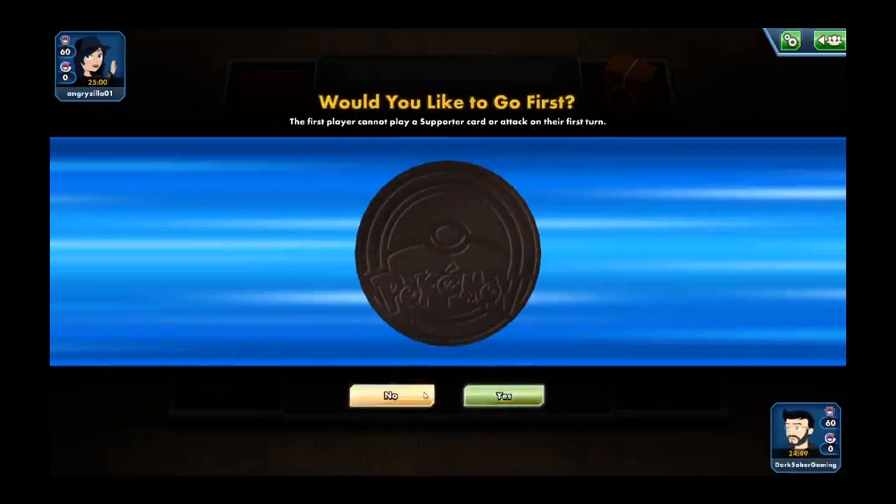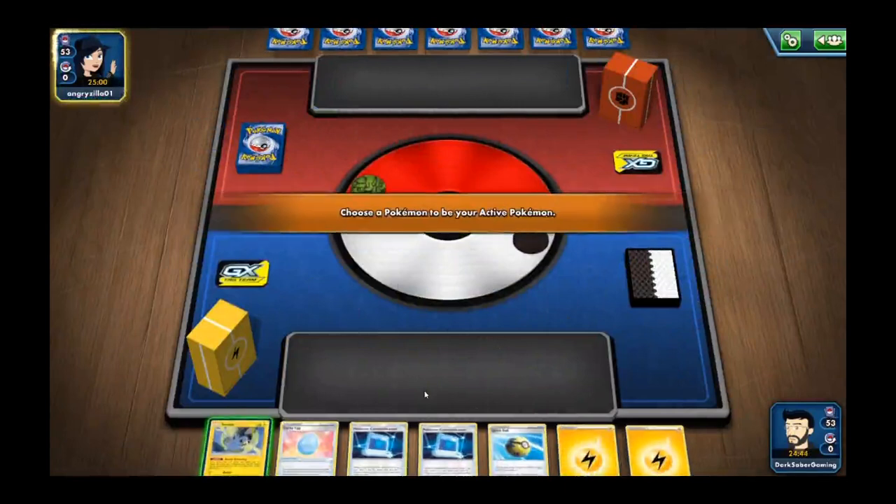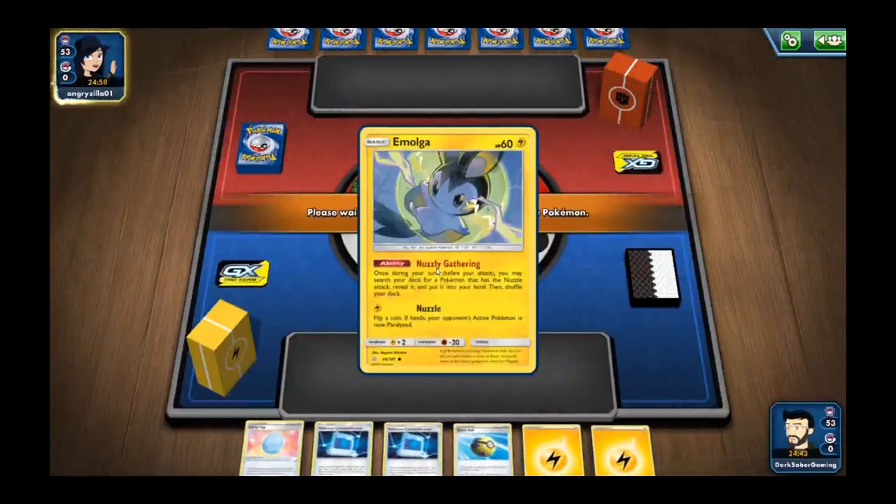Alright, with coin flips — like I said, you want to try to go second. Alright, we have an Emolga in our opening hand, so we'll go ahead and start with that as our basic.